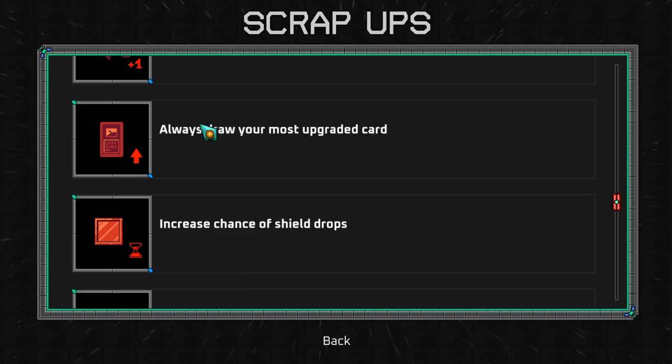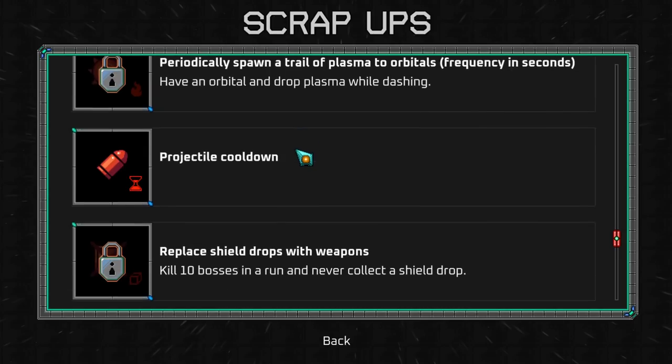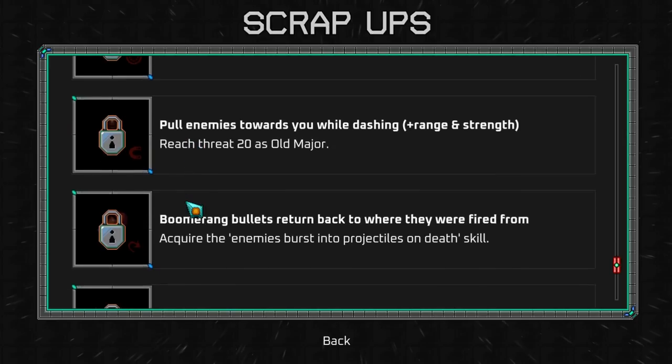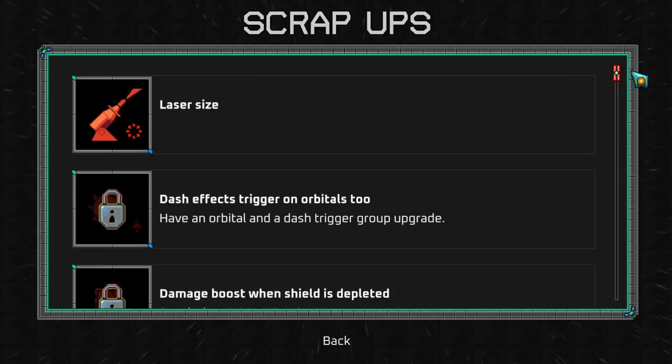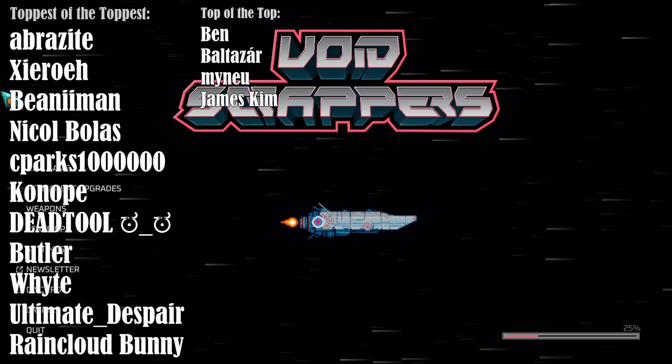Every time you get a triple upgrade, it gives you back one of the three you invested in. I got four triple upgrades — I could have gotten four more lasers out of this, which is equivalent to four more boss kills. This is really good. And 'always draw your most upgraded card' — oh, this would have been incredible. There are so many awesome things I could have had: dash range increase, laser range, laser size — it makes it bigger. We could have gotten such a god run. 'Kill a boss with depleted shield — always get at least double upgrade when shield is depleted.' This is so good with a character that gets no shield whatsoever.